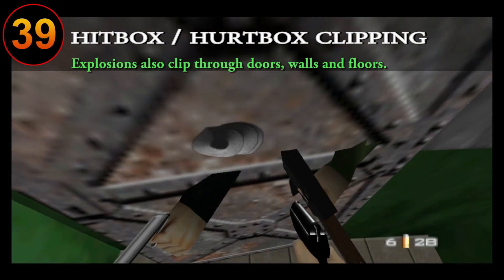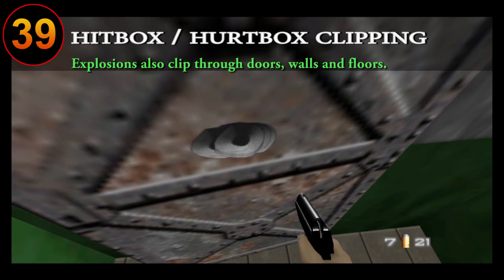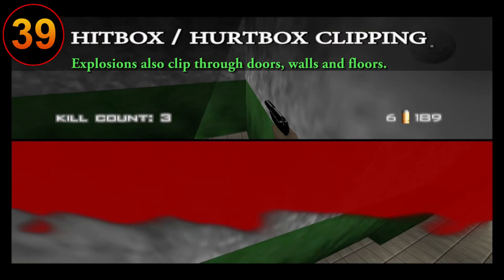Take advantage of hitbox clipping. A lot of times whenever you or enemies are too close to walls, doors, and even floors, you will see parts of the body appearing through the object. Whenever this happens, make sure to shoot at it as it can be used for easy damage and kills.